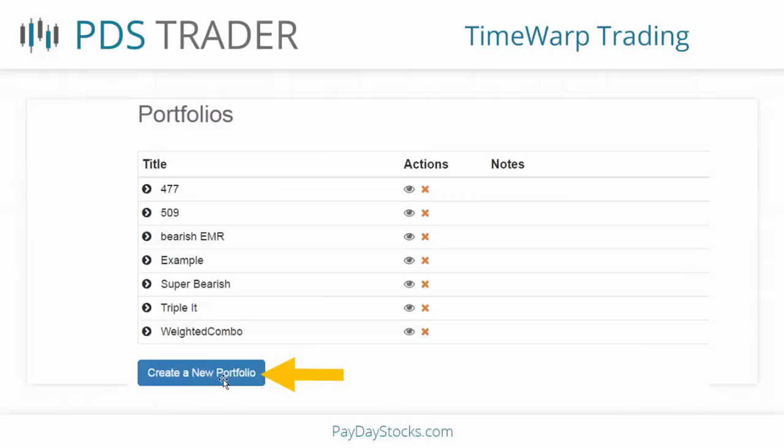I can title them anything I want. When I create a new portfolio, it's going to ask me to name it. On a lot of these I'll title it the date, the strategy, and the market so I'll know what I'm looking at. I can put any notes I want so I can access this anytime in the future — if I want to access a trade I made a year ago and look at its risk graph, I can do that.